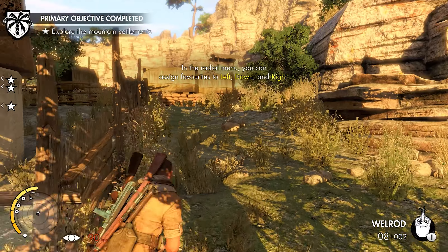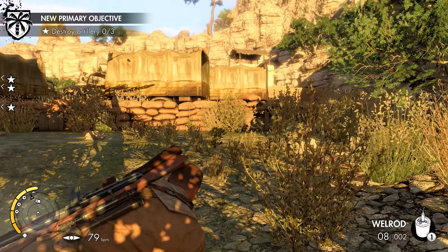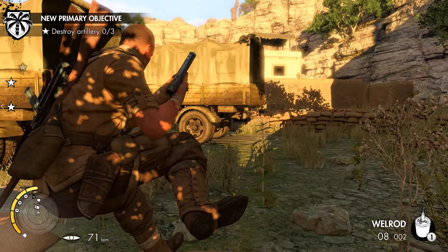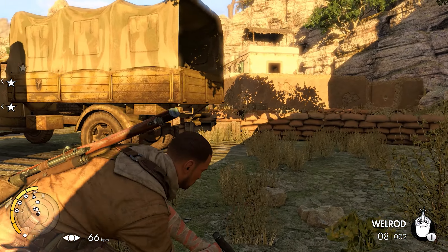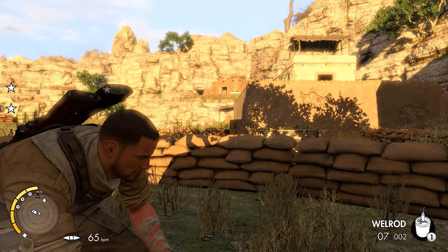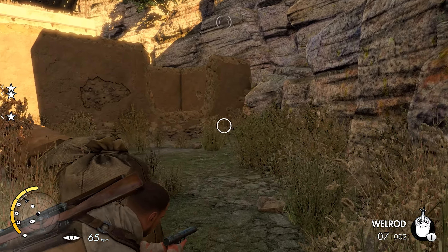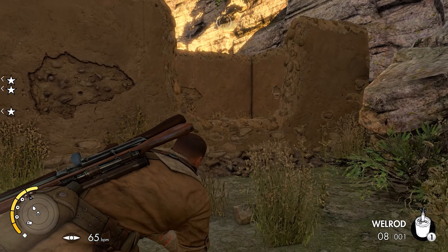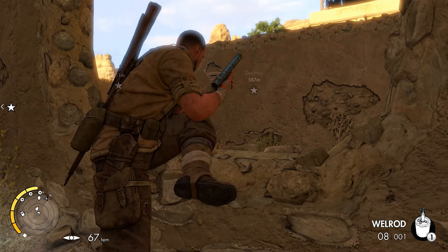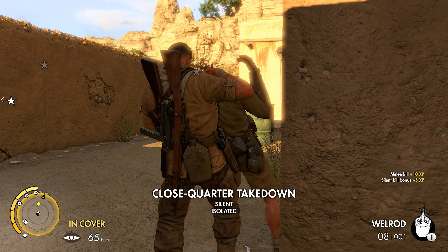We're going to run up on this right-hand side. We should probably switch out to our silenced pistol, considering it's pretty useful, especially in these engagements — especially if you're trying to go stealthy and get behind the opposition, and overall just be a very sneaky player. There's a guy on our right-hand side, so I'm going to sneak my way up and take care of him with the silenced pistol, which should allow us to remain silent during this mission.